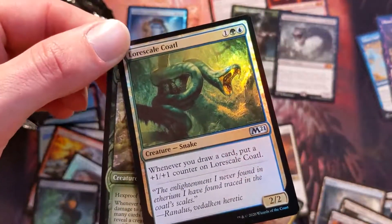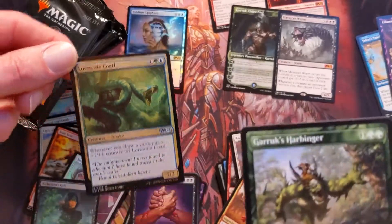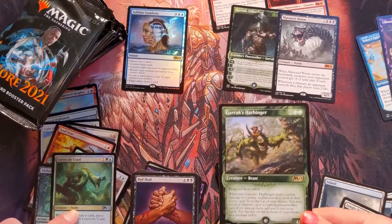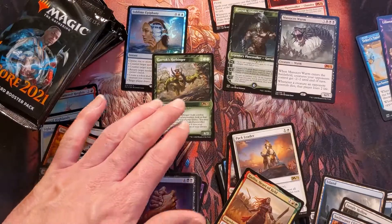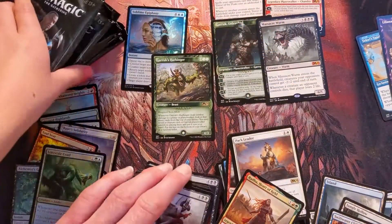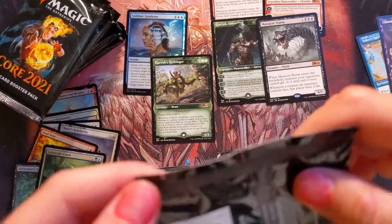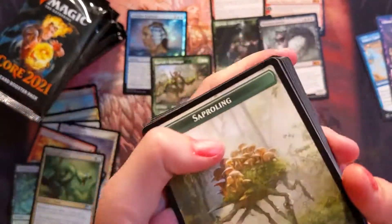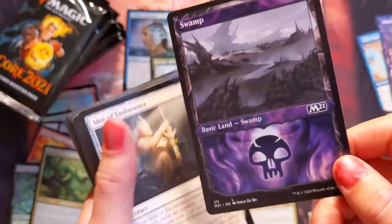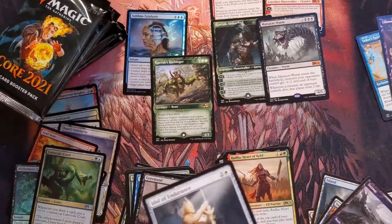Oh, oh, oh! Grab it, grab it, grab it! Sick — we got some sweet foil! Look at that Garruk's Harbinger alternate art — that's pretty slick. We're gonna put that up here because that's just a cool alternate art rare hit. Our foil rare was intense. I found the pull tab immediately — finally! Are we gonna pick up some steam in the close? Idol of Endurance — nothing good behind it unfortunately.